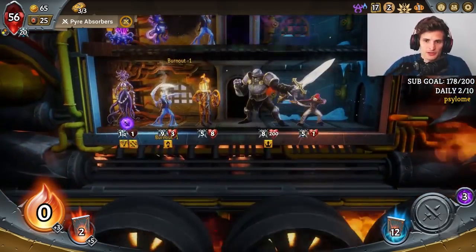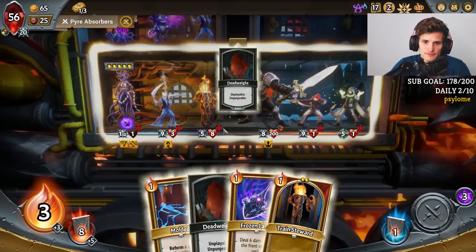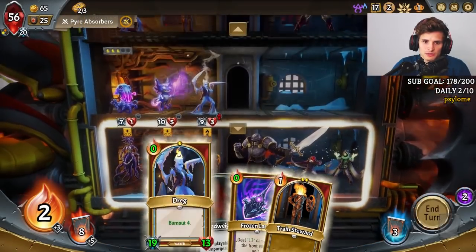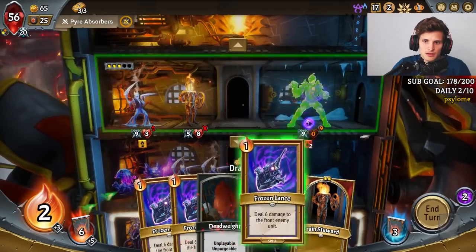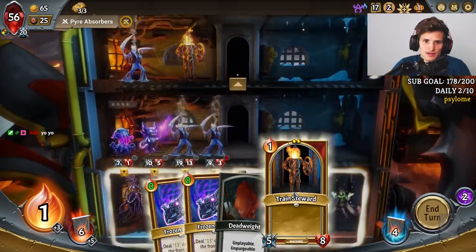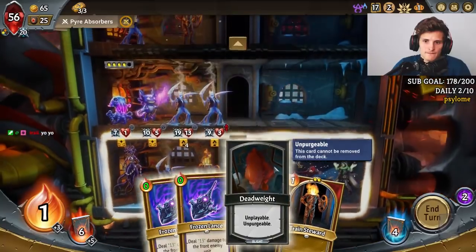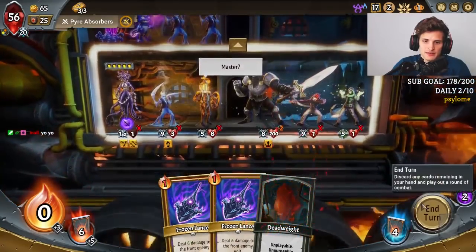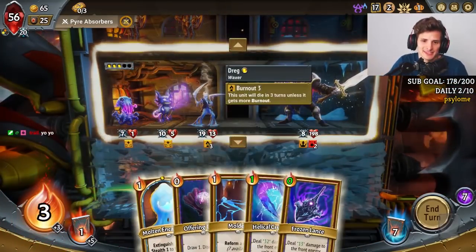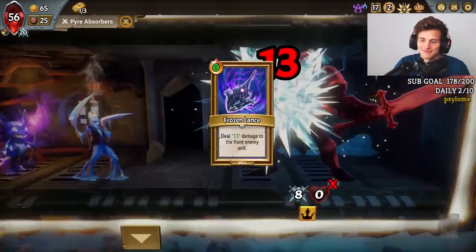All I care about is getting some Spell Weakness going on the boss, and then we're good. We're going to have this guy as our tank for a little bit. Alright, this is not bad. We get a little bit of Spell Weakness from the boss. Now we do this — GG. Working beautifully. Our early game strategy is working beautifully.